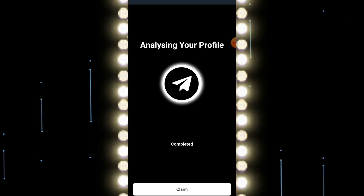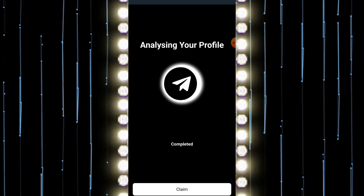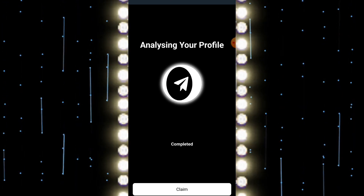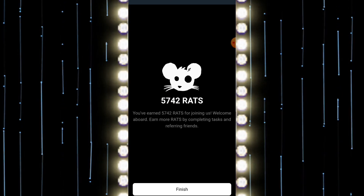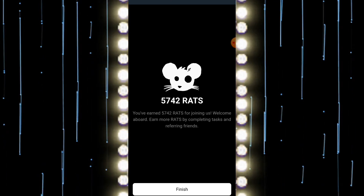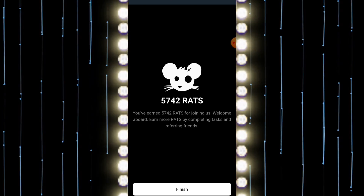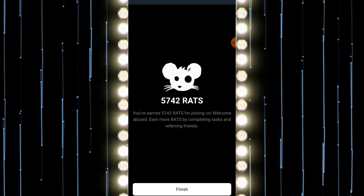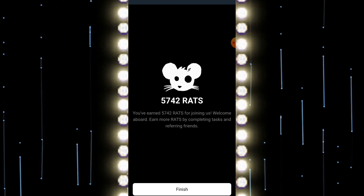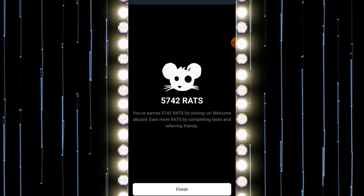What exactly is Rats Kingdom? Think of it like DogSpot or CatSpot, but with a unique twist. It's a bot-based project where the tokens you earn are based on the age of your Telegram account, meaning the older your account, the more tokens you can claim. To get started, all you need to do is click the project link in the description. It'll take you to a landing page, and once you hit continue, the bot will start analyzing your account. After the analysis, click Claim and you'll see the amount of tokens you've earned.